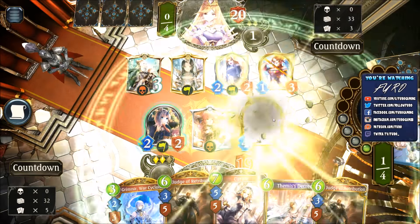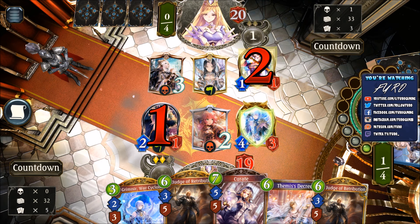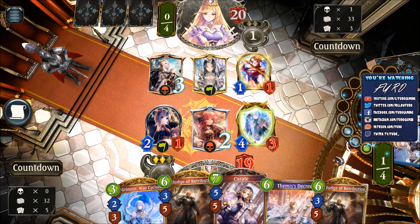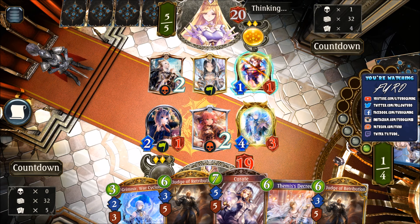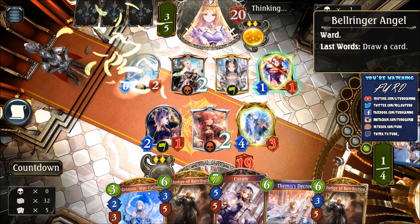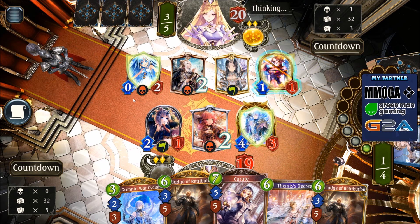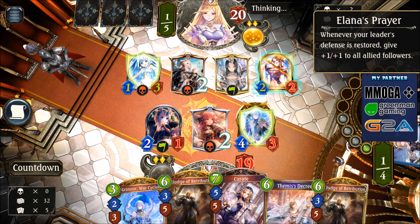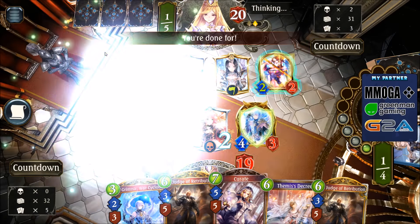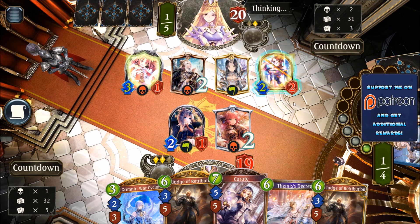Let's also hit the Snake Priestess one time. He might use some healing next turn and then the Snake Priestess is getting buffed. He's dropping another unit. Still nothing for turn 5, which is really a pain. He dropped the Bell Ringer Angel which is a ward, and last words - drawing another card. It's only a 0-2 creature right now, but of course if he's healing then this one is also getting buffed. We have a 1-3 here, we have a 2-2. He's evolving the Bell Ringer Angel, good enough to take on the Grimnia.